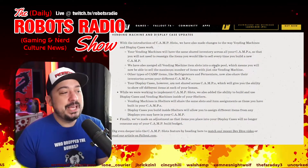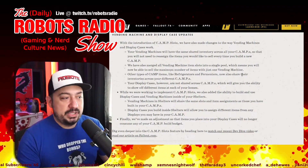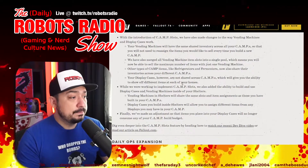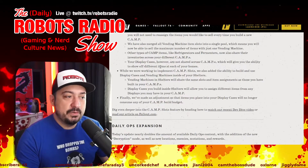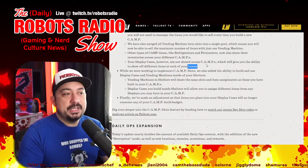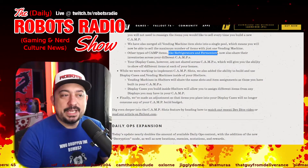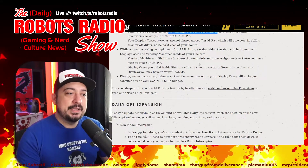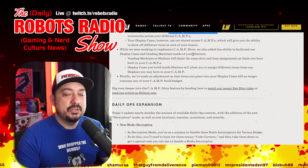Other camp items like refrigerators and fermenters now also share their inventories across different camps. Your display cases, however, are not shared across camps, giving you the ability to show off different items at each of your homes. We've also added the ability to build and use display cases and vending machines inside your shelters.